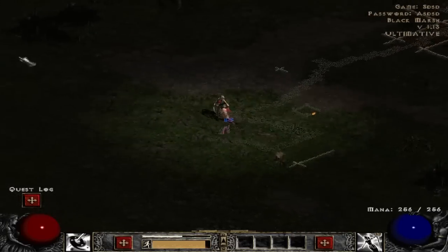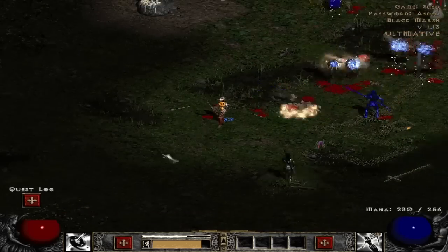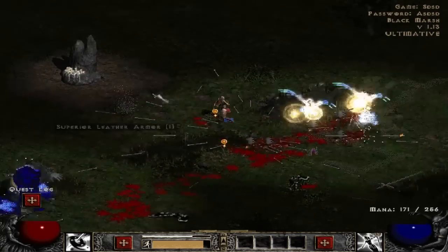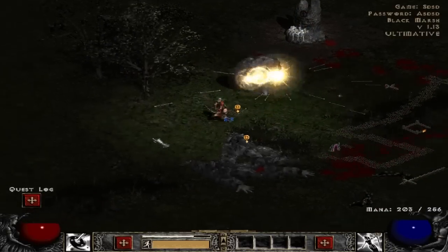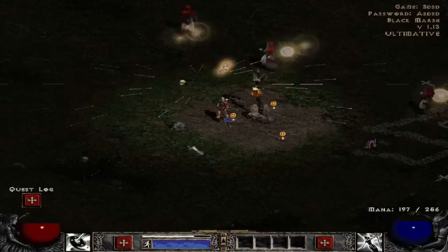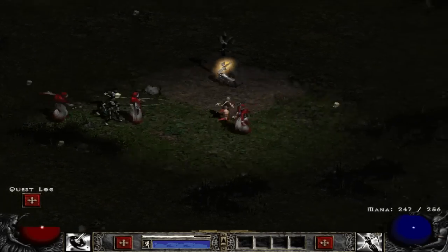The black marsh is a useless place except for leveling I suppose, and I can't seem to find the freaking area I need to go to. But everything dies quickly so it makes me happy. A gem shrine and a stamina shrine — that's useful. Oh, a chip gem — gotta pick that up, that's actually good for our character orb.